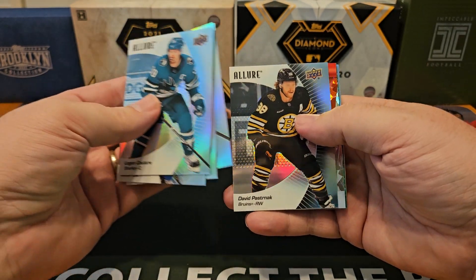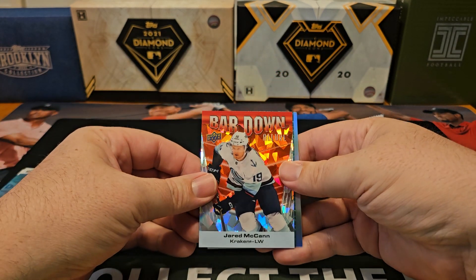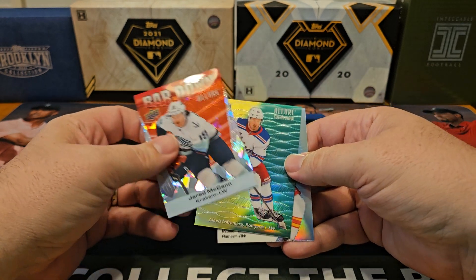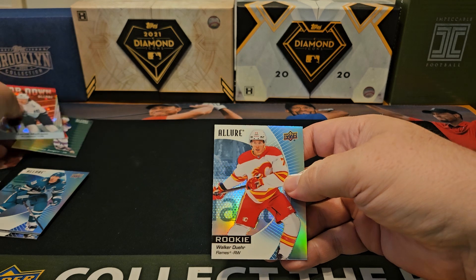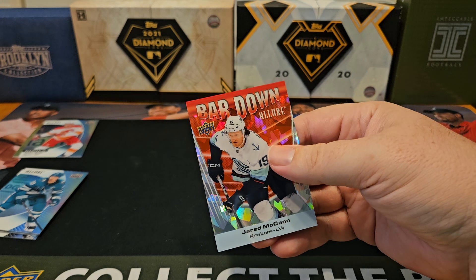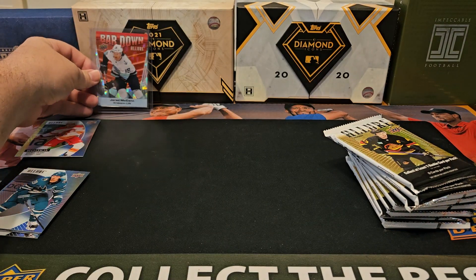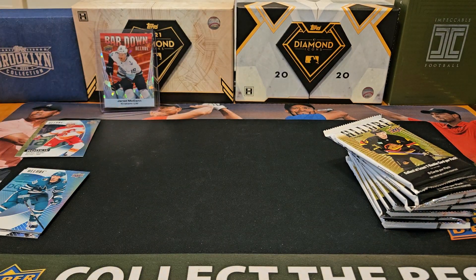Here's Slavkovsky, Pasternak. We actually have a numbered card right away — Jared McCann, bar down. And we've got a yellow-green Color Flow for Lafreniere and Walker. The red is 66 out of 99. So a nice little numbered card to start off. Put that into the top loader, at least. It's reasonably low-numbered — Red Ice or something like that. And then we'll move on to pack number two.